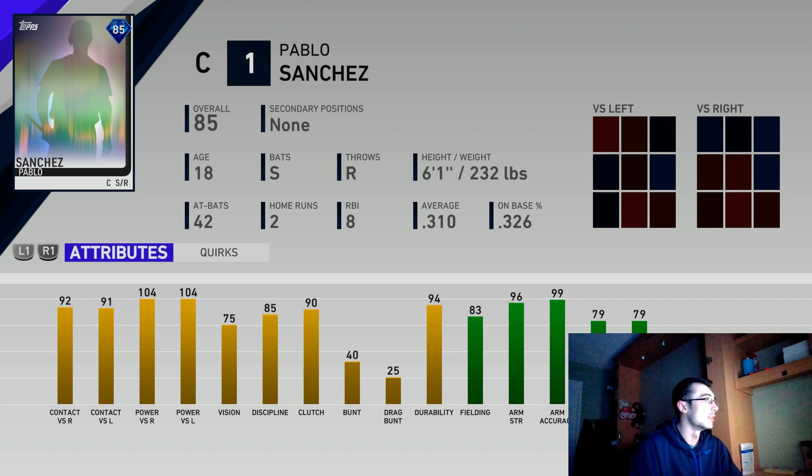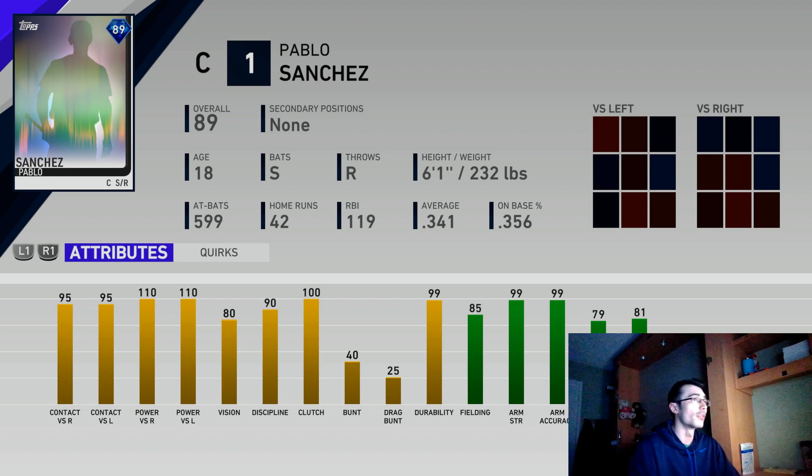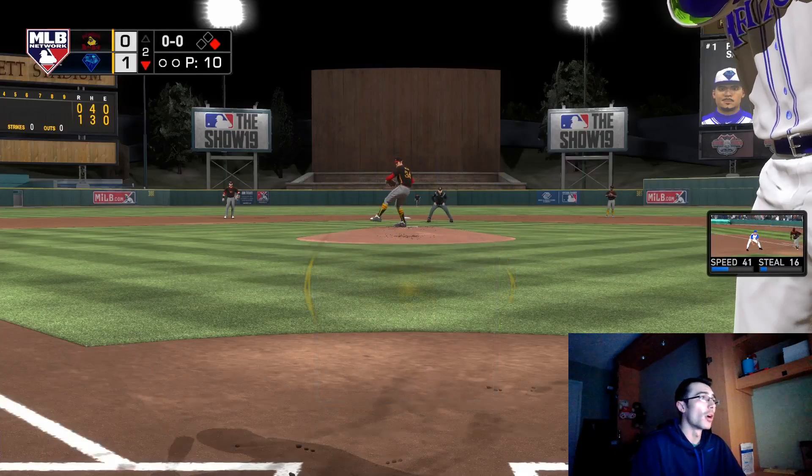The 85 version of the power focus catcher is really good as well — 90-something contact versus both sides, 104 power, 75 vision. This card will definitely play well on All-Star and Hall of Fame difficulty, though that vision might be tougher on Legend. This is the final version of the power focus catcher with the best equipment I could get on him. I could have gotten the blocking attribute a little higher — it's at 81, I think it can go up to 84 or 85 — but this is a solid build. The guy throws out literally everybody trying to steal.